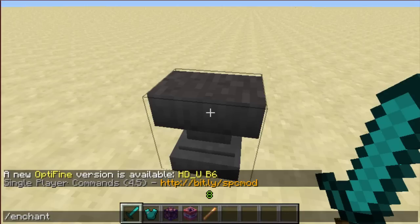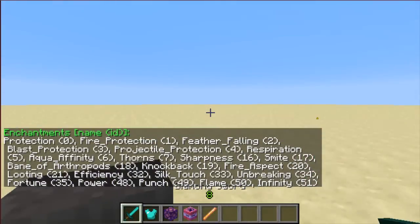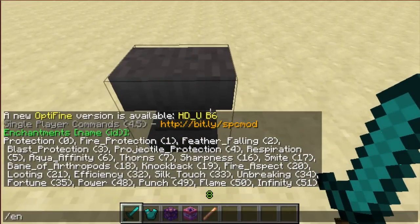Start by typing in slash enchant and list, and that'll bring up all the different enchants. Scroll over to whichever item you want to enchant — let's say we're going to enchant this sword. Type slash enchant add, and you'll see there are numbers beside the words. So if you want protection, you type in zero. But since it's a sword, we're going to put looting on it, so that's 21.